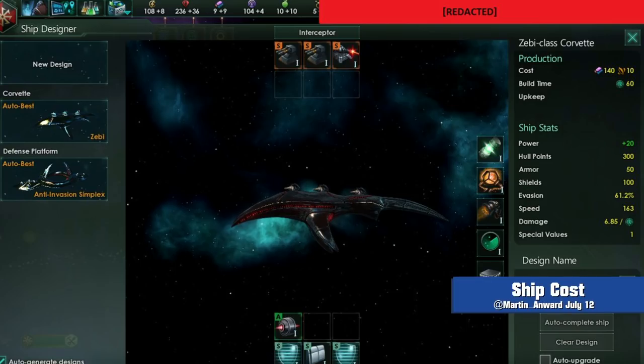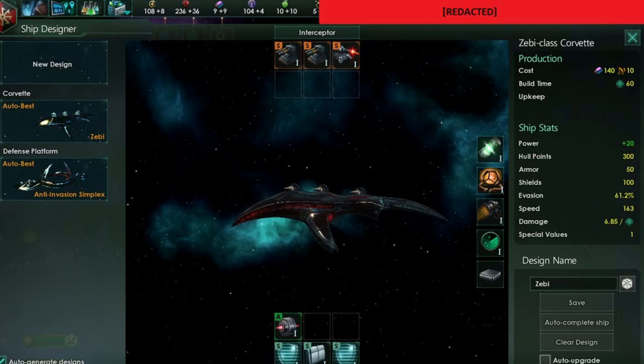Before we get into probably the biggest reveal for 2.2 so far, the planetary changes, I just quickly want to point out a few things from this ship design screenshot. You can clearly see some of the new resources across the top of the screen, confirming the expansion from the existing trio. It looks like ships will now require these resources to be built, rather than just minerals. This corvette, for example, has a cost of 140 of the pink-blue ore from the market, plus 10 of what at first glance looks like Teldar crystals. However, given that strategic resources have themselves only been recently updated, perhaps this is just a new resource using existing graphics.